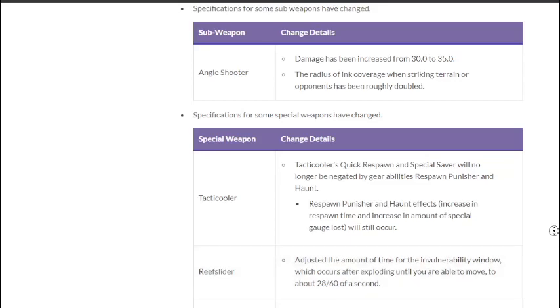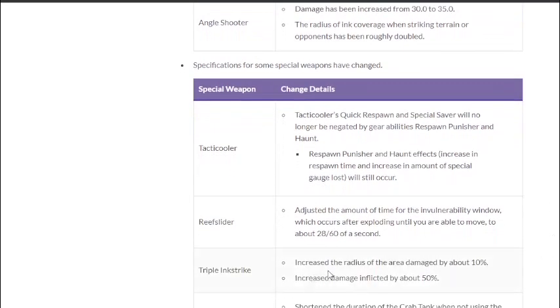Tri-Strike — increased the radius of area damage by about 10% and increased damage inflicted by about 50%. Yes! That is what I've been waiting for. I'm a Tri-Slosher main and the Tri-Strike was the biggest weakness of that kit. It's increasing the explosion radius by 10% and damage, which is very good. I still wish you could swim with Tri-Strike active like with missiles, but this is fine.